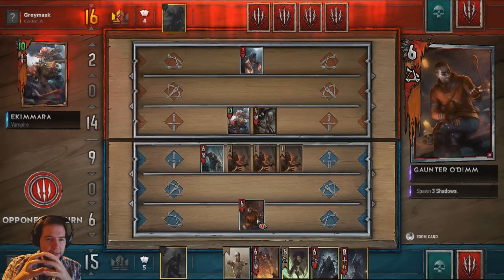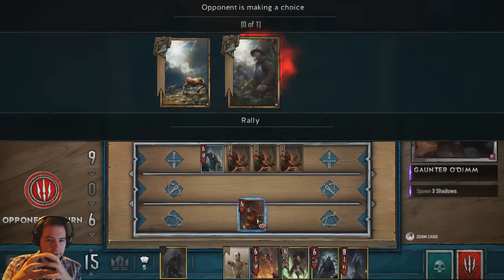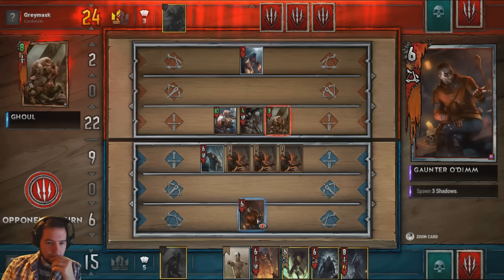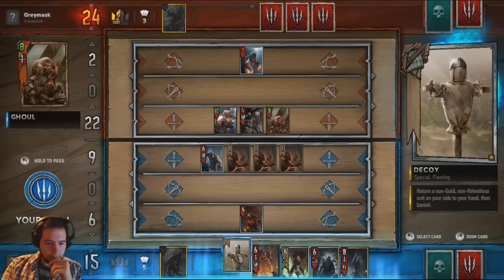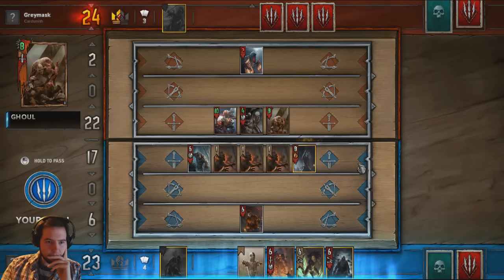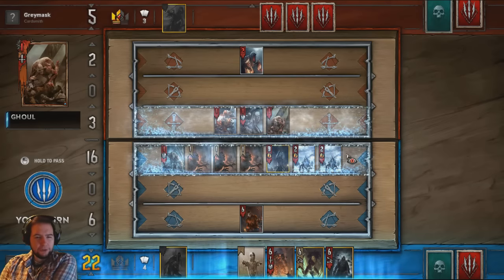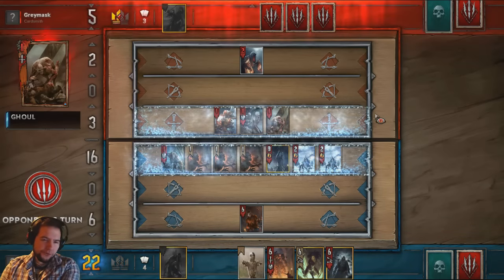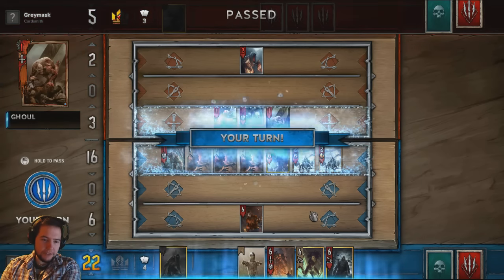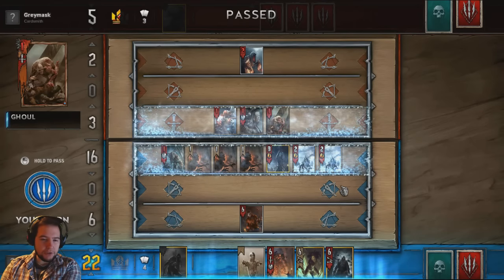We want another melee unit — it's actually hit the back row quite nicely there. He's just rallying, which would probably be a Ghoul. It would have been way better to use him later with the frost — ping, ping, ping — but we just didn't want to use it so early.